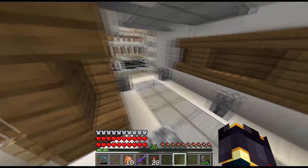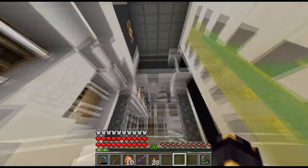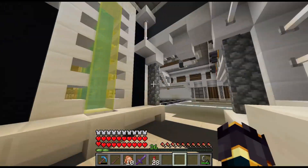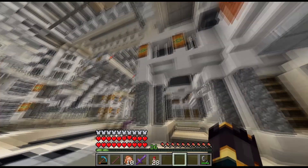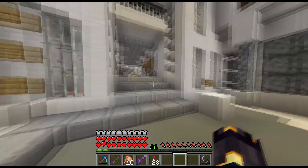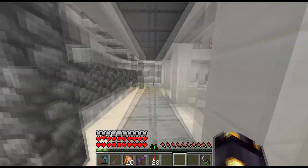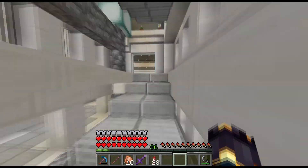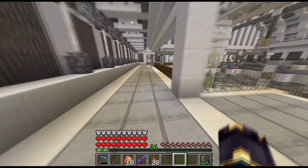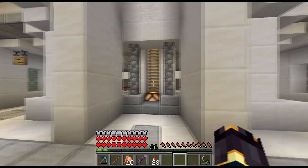We'll grab a flint and steel. One of the things I have to do is put a sign on here that teleports you up, so that instead of having to climb the stairs all the way, you can just teleport yourself up to the top area. I think you can definitely do it without any issues — teleport straight up and you'll appear up here.